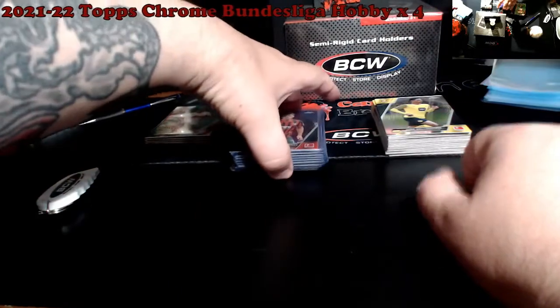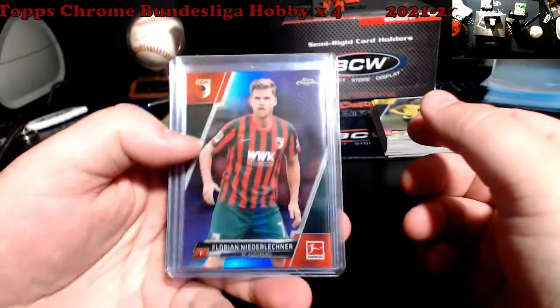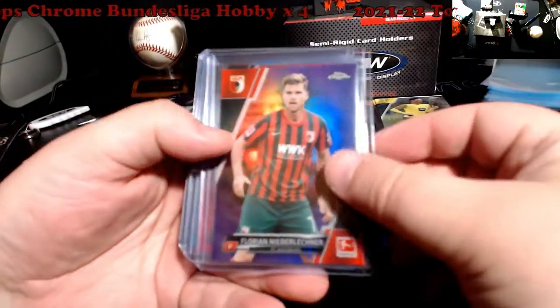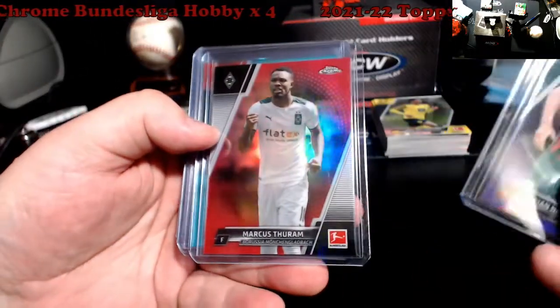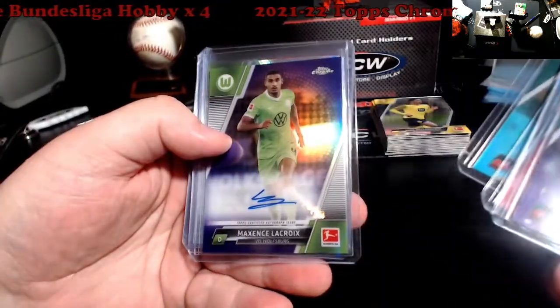Tons of rookies I have to go through — between them and refractors, this stuff here is more likely going to DC Sports. It's all either numbered or the autos were selling low from other products: Thurman, Peppy, Lacroix.